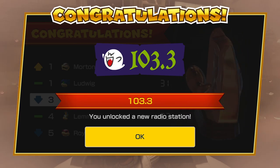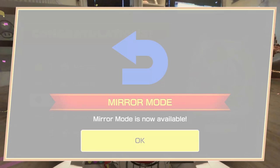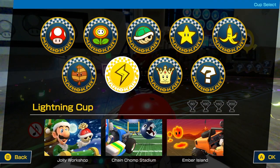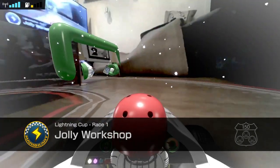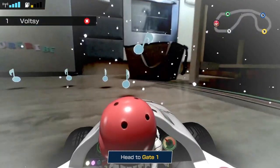Not great. We unlocked radio station 103.3, but we got the bronze cup and the MagiKoopa gate. Mirror mode was so horrible - it was so difficult to get through. It was fun and really cool, but really difficult. It just comes - you go through a gate, it's like bam, mirror mode. Next up: Jolly Workshop, Chain Chomp Stadium, Ember Island. 150cc goes so fast - 200cc is going to be absolutely insane.